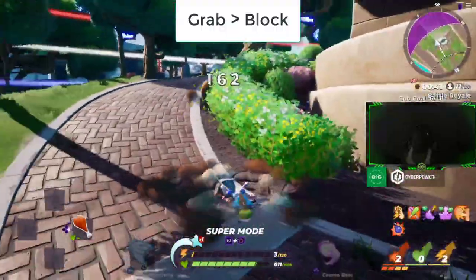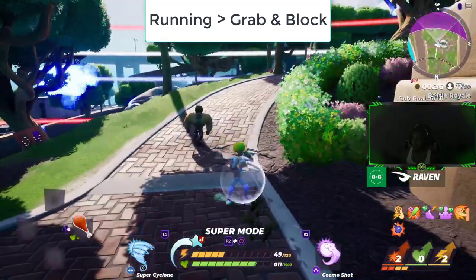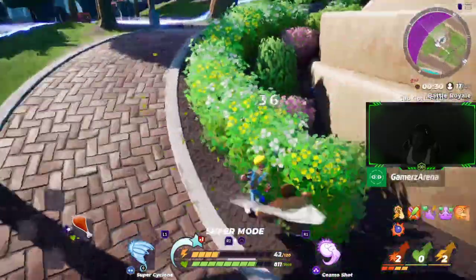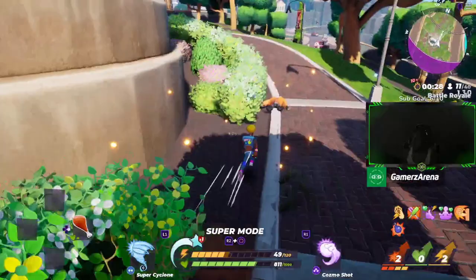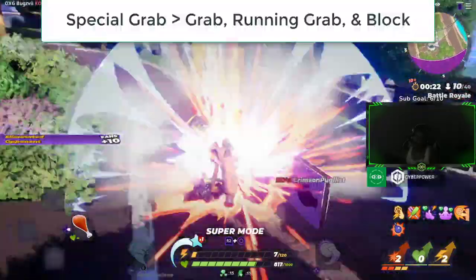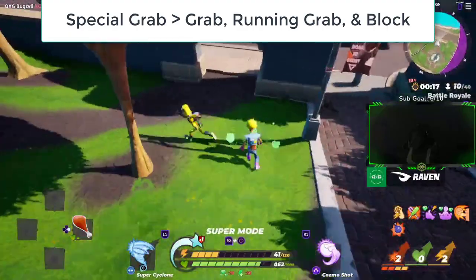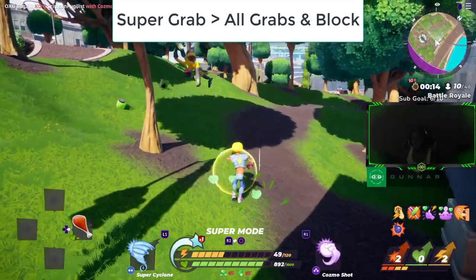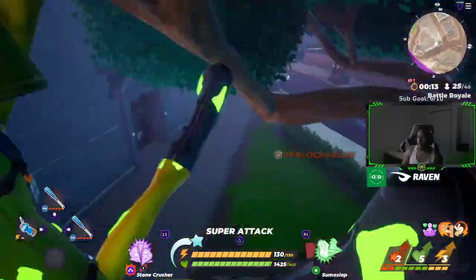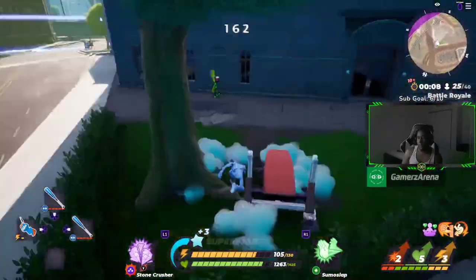Moving on: grab beats blocking. Running grab beats normal grabs and blocking. Jumping grab only beats blocking since you can't really attack in the air besides the jumping attack. Jumping attack beats all grabs, including jumping grab. Special grab beats grab, running grab, and blocking. Super grab beats all grabs and blocking — super grab is your ultimate, the ground pound move.